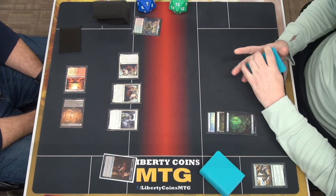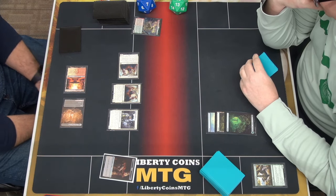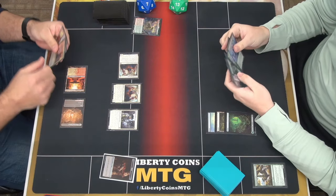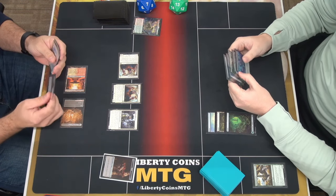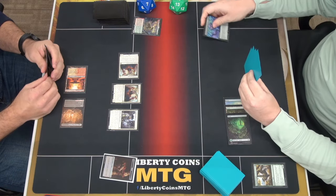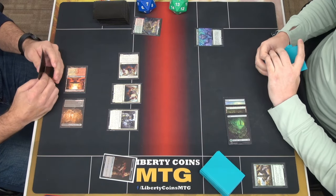There's a reason Thraven Inspector gets played as a one-drop. So much, so quick. I think I have to try it this way — we're gonna tap three and play Tribute to the World Tree. Then I will pass turn.